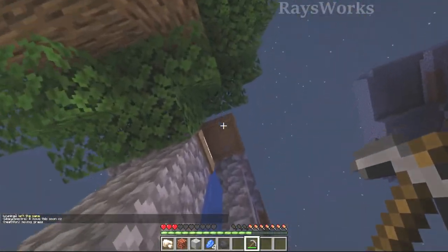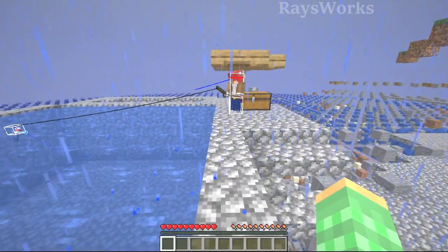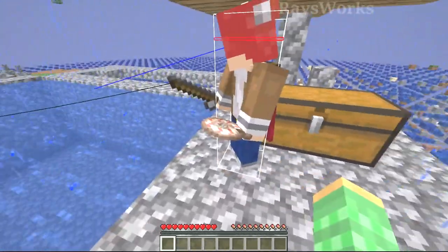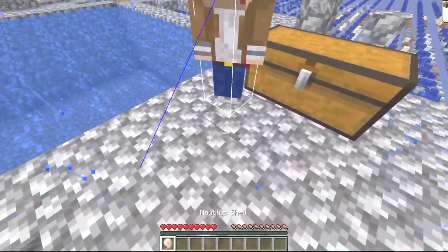We got some new items: iron, magma, lapis, coal. A couple of guys managed to kill some spiders and got some string. Martin went ahead and actually made it into a fishing rod. We got a nautilus shell — nice.